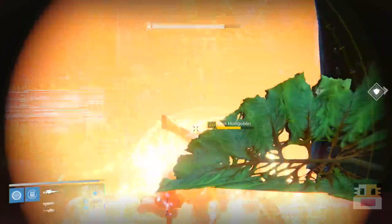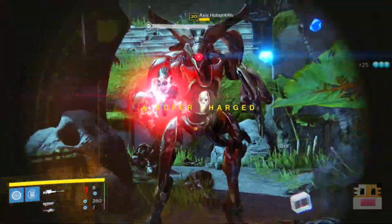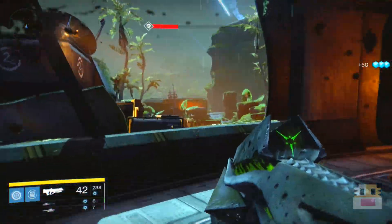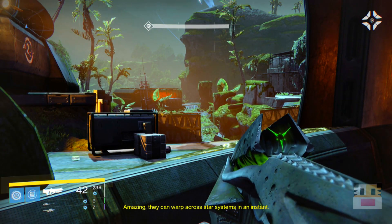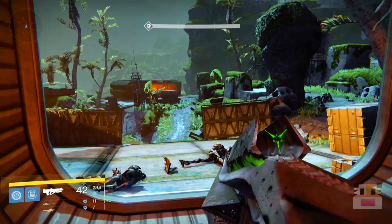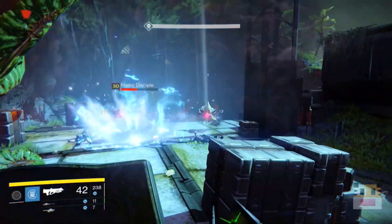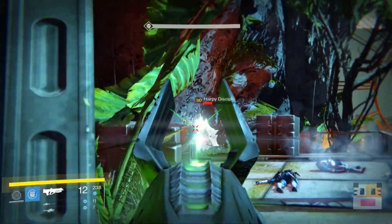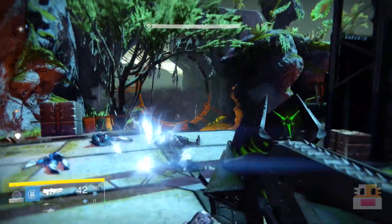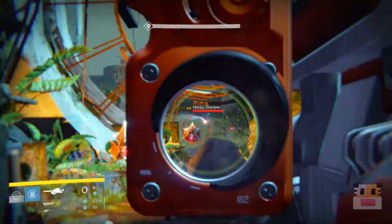Once you have the Husk of the Pit, you need to kill around 500 Hive with it. It will show a bar when you click Y — you've got to kill a lot of Hive with it. Then you need to get an Embalming Orb to upgrade it to the Eidolon Ally, which can be bought from Eris at around reputation level three. After that, fully upgrade the weapon with XP until you reach the last upgrade, which requires a Crux of Crota from the hard mode Crota raid. You have to kill Crota on hard mode and it has a chance — not a guarantee — of dropping. You also do not need to have Gjallarhorn; that's just a myth.